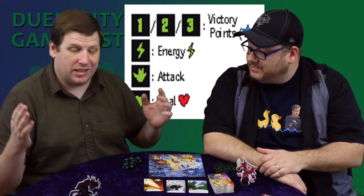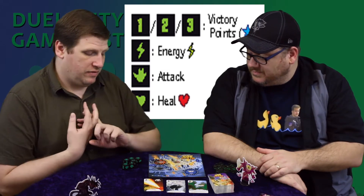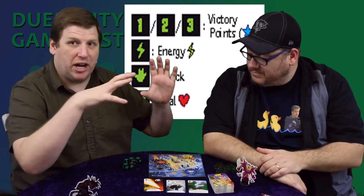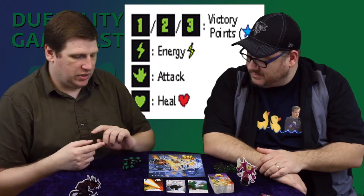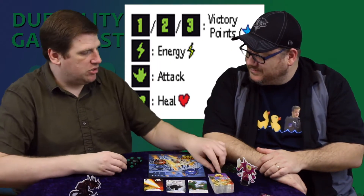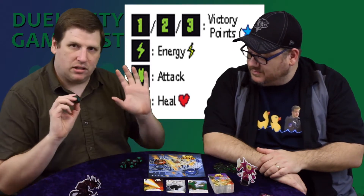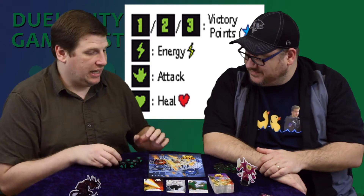There's a one, a two, and a three on each of the dice. If you get three of the same number, you get that many victory points. If you get a heart, you heal that many hit points — however many hearts you have — as long as you're not in Tokyo. If you get a lightning bolt symbol, you get to collect energy cubes, which are kind of like a currency or money in the game. And if you get the little claw paw handprint, it allows you to punch other monsters.